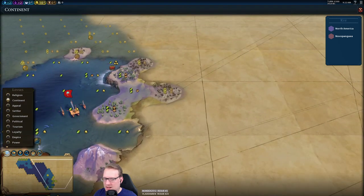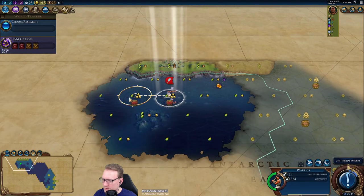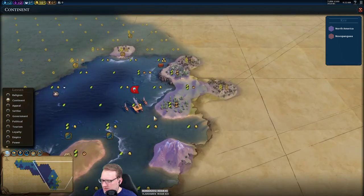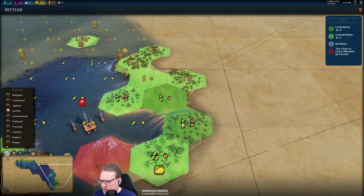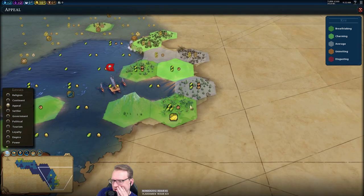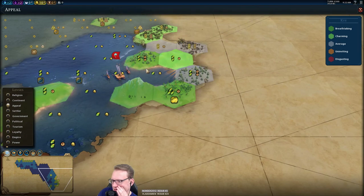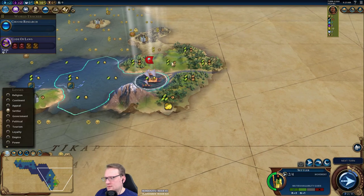That's that continent. So that's ideally where we would have wound up, but instead I think I'm going to pursue this right down here. Looking at appeal — Earth Goddess Kupe is probably my favorite way to play him. We don't settle this, that could be a campus. I guess just up in here is fine-ish. I'll just settle this.